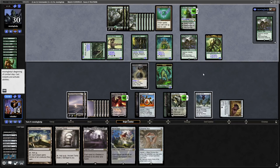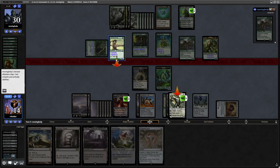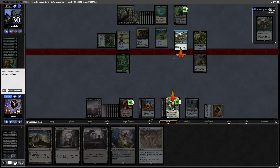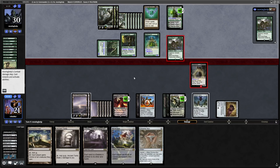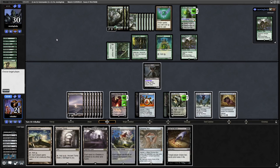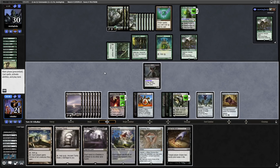Now Nissa plussing again, and that is an End Raise Forerunner revealed — a mini Crater Hoof Behemoth with Vigilance, Trample, and plus two plus two to our opponent's stuff. We've got a big lifelinker in the way though. They go in at Karn, so we'll go to blocks — we'll trade the Llanowar Elves and get rid of that thing, gaining seven life. This deals seven damage to Karn. Not really too worried there. At end of turn we'll put a Fate Counter on Ob Nixilis. Plus Karn to get rid of the card in our opponent's hand — it is a Stonehoof Chieftain. We've gotten rid of some good stuff from our opponent's hand so far.